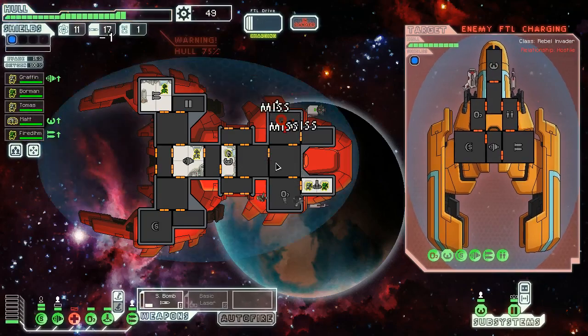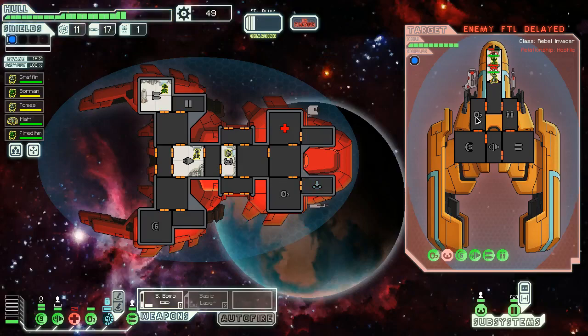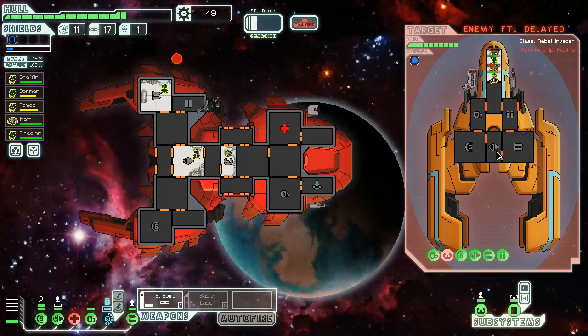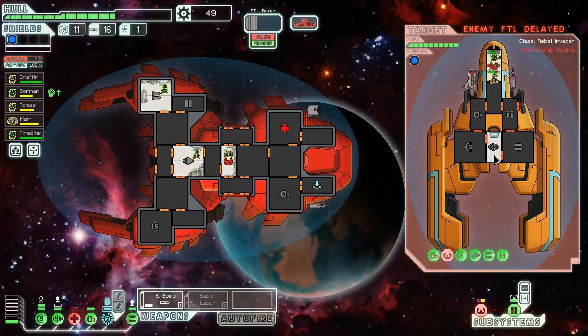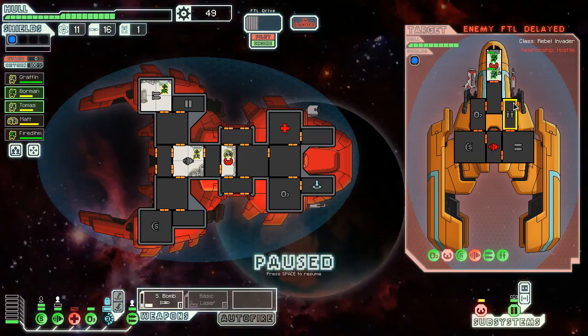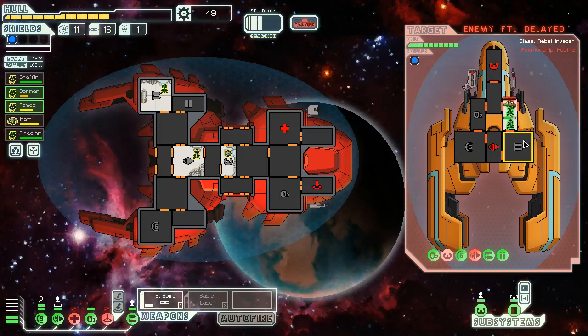They have a flak cannon as well — this is really scary. It's a really good ship for them. Our med bay doesn't work. So their piloting system is completely out — then what we're gonna do is kill them from the inside out. We'll teleport on board, drop another small bomb on their engines so they can't get away. Their flak cannon is gonna ruin us, but we need to make sure they can't escape. By taking out their engines and their pilot — good, now we'll come in.